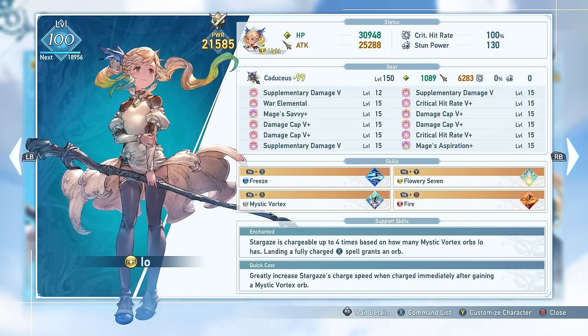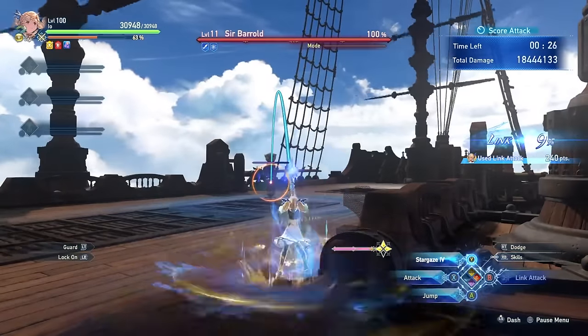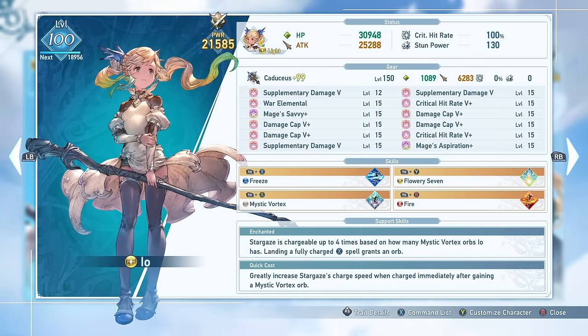Stargaze 5 has a bit of an animation on the cast that can't be immediately cancelled into a skill, so in order to cancel it you'll either need a Link Attack activation or a dodge roll so you can use your next ability. This limits your downtime and allows you to use even more skills and get even more casts off. You can also take this further by weaving in level 1 Stargaze casts at certain points of your rotation since it is an instant cast. For times you don't have a Quick Charge bonus — like after one of these dodge rolls and before using a new skill — you can use a level 1 Stargaze to get a small bit of additional damage while cancelling into your next cast.